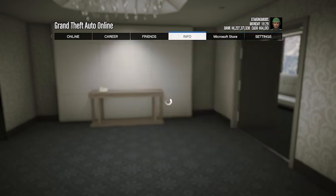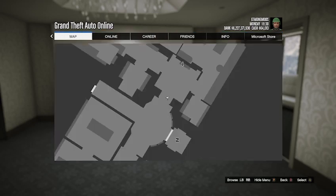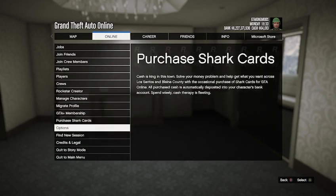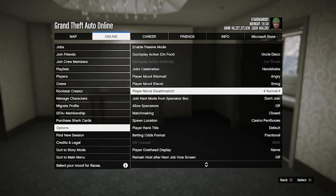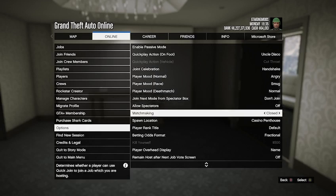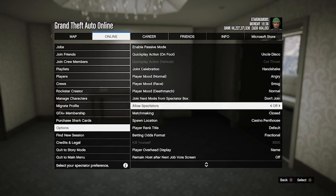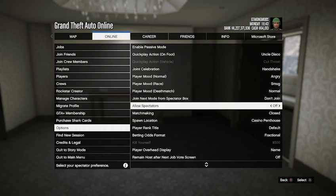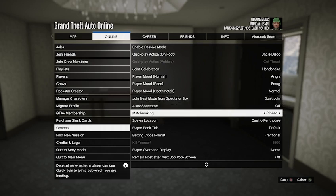While in the pause menu, go to the Online tab, go down to options, and set your matchmaking to closed. Set allow spectators to off and set join next mode from spectator box to don't join.